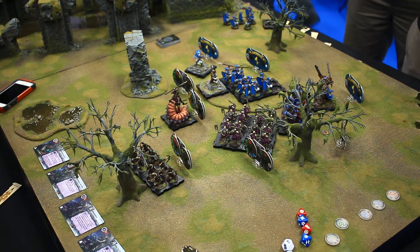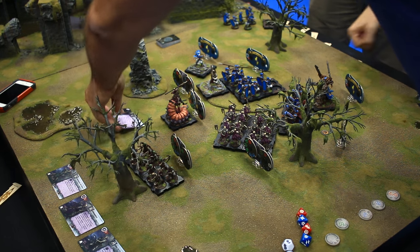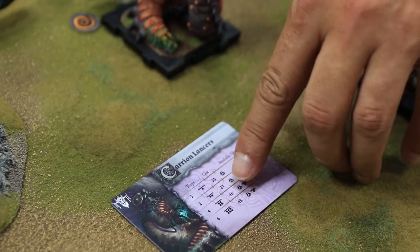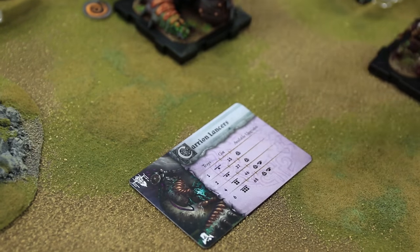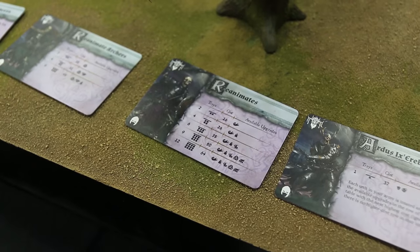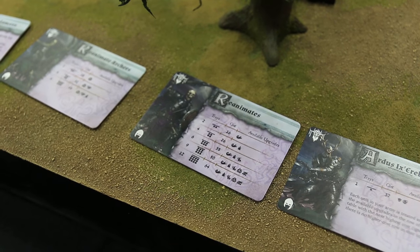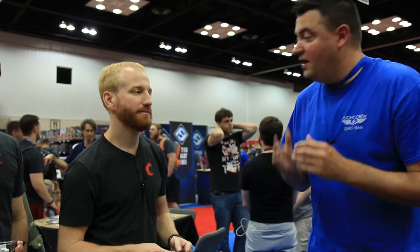In the full game once you get into upgrade cards, the more trays of a certain unit you have together, the better upgrades you can put on those units. That's pretty cool. With this type of size of army you'll do a three by three board, but in the full game once you have enough for full armies it'll be a six by three — so you'll have a lot wider area to play.